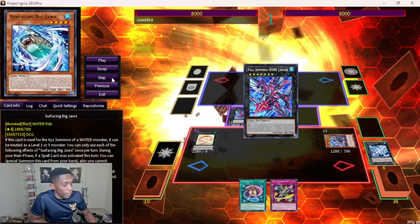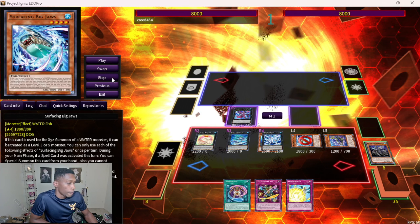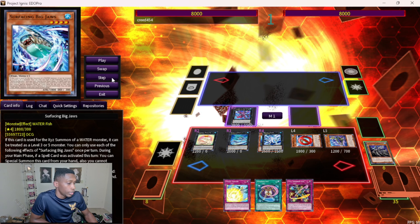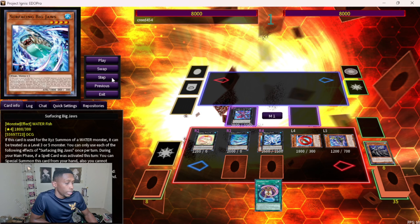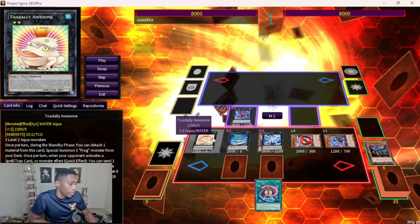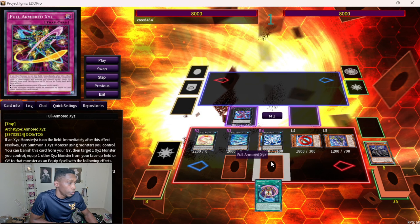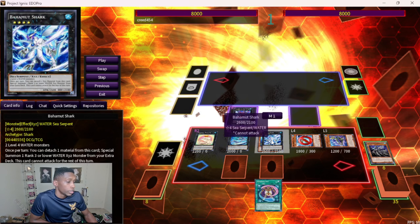We go into XYZ Armor Fortress, attach two to add two, then go into Crystal Zero and Batman. Batman gets back the XYZ Remora, then we attach two and special summon. We have two in the grave so we grab them — bam bam — then go into our second Bahamut Shark, then into Virtue Dragon. Virtue Dragon's effect searches Virtue Stream. We set two and stop here.